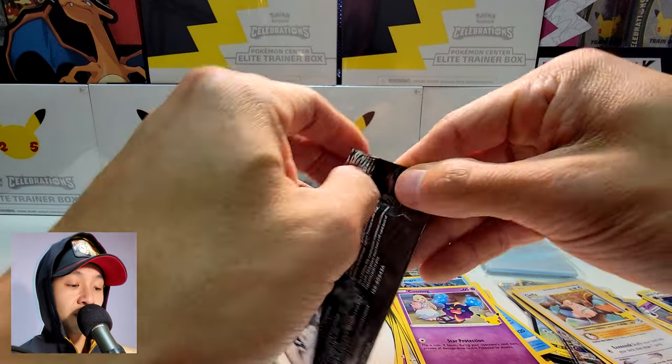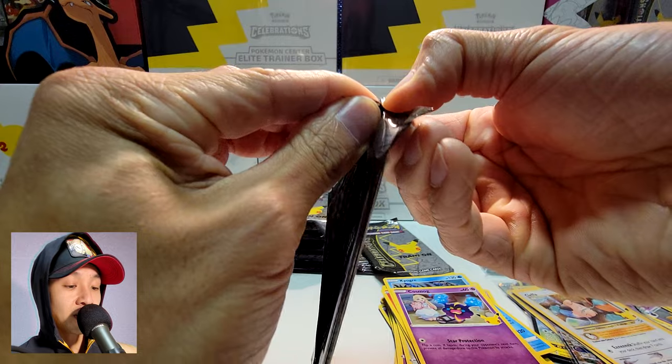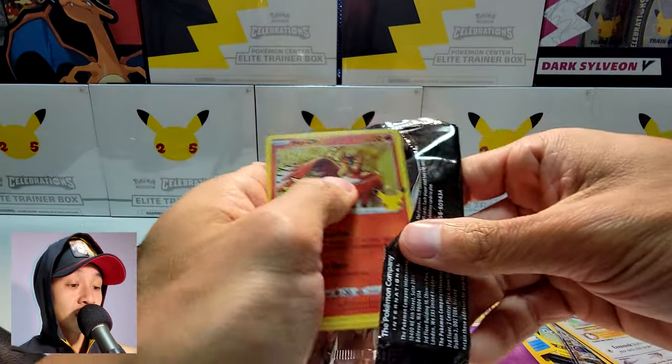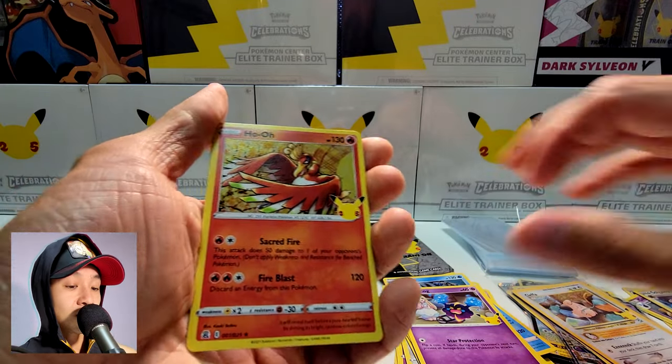Hoping to get a Venusaur today — that is one of my favorite cards from when the base set released. I think that was the only rare card I had. I didn't have the Charizard or the Blastoise at all, it was just a Venusaur.